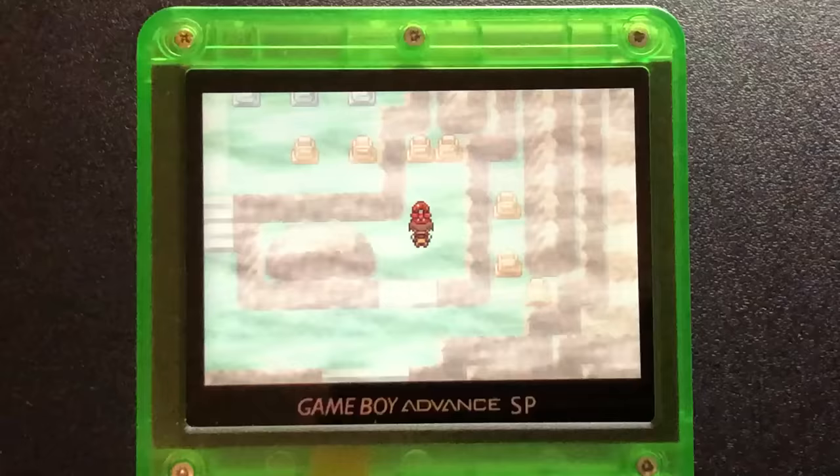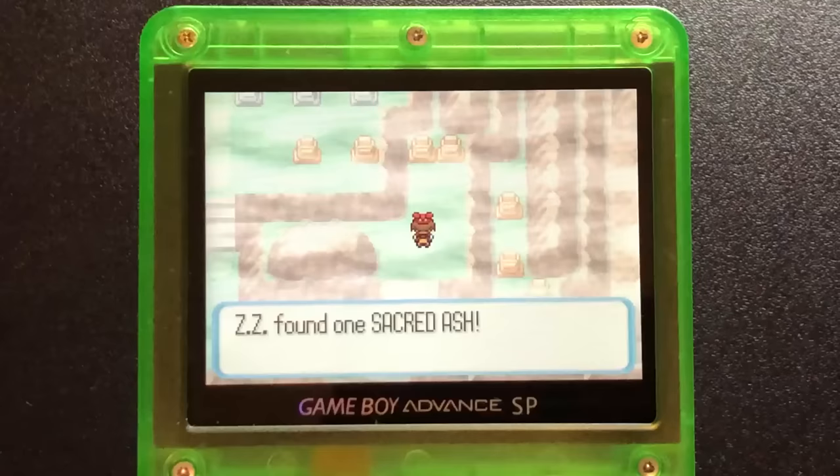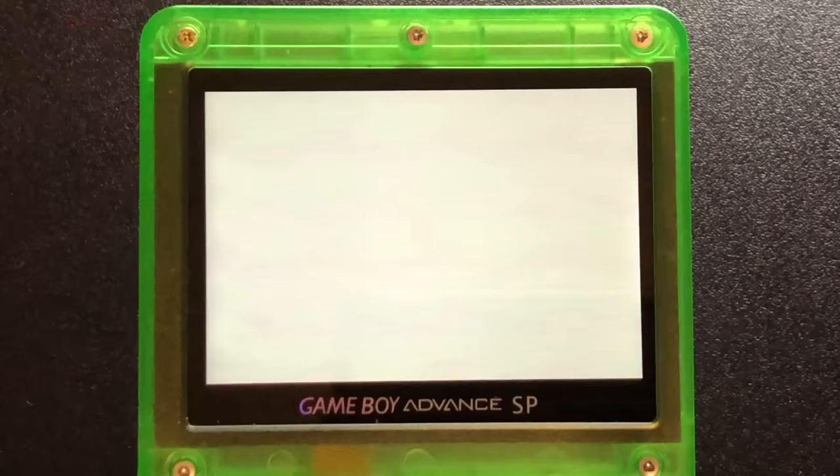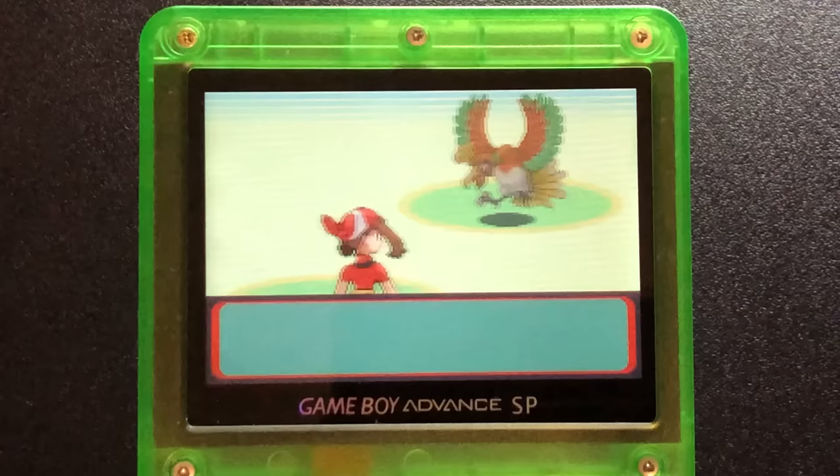With Lugia, I made the setting the Abandoned Ship, referencing its future location in Pokemon Omega Ruby. The item on the floor is Calm Mind, representative of Lugia trying to contain its power, and it's holding a Water Stone, which was the original item from that location. For Ho-Oh, I chose Mount Pyre, as Ho-Oh in its native mythology is said to be able to revive the dead. I made the item on the ground a Sacred Ash, and its held item a Bright Powder.